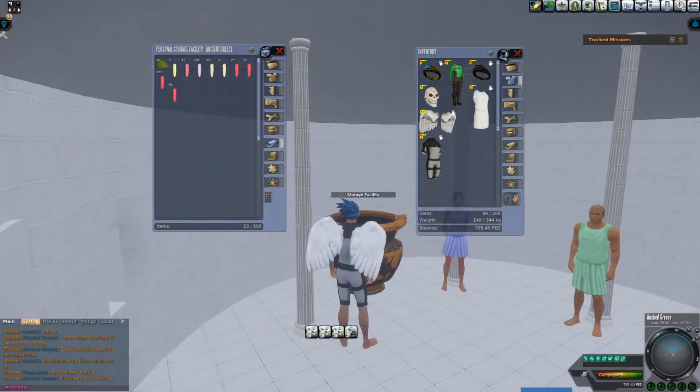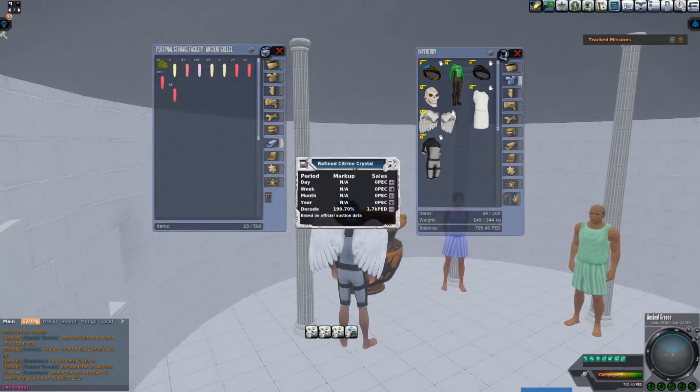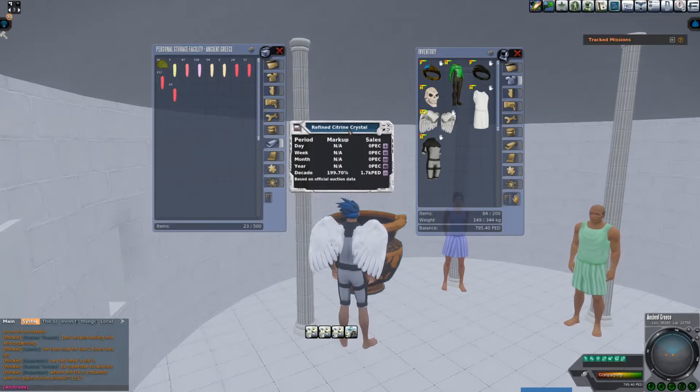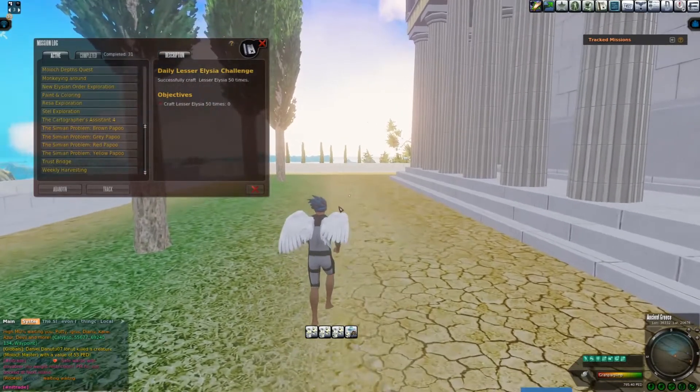As a personal note, not all crystals will want to be refined. Next Island is one of the only planets that features this sort of mechanic where you may not want to refine a crystal, and in some cases you unrefine it back to its raw state. Next Island is the only place to get the tool to do so.